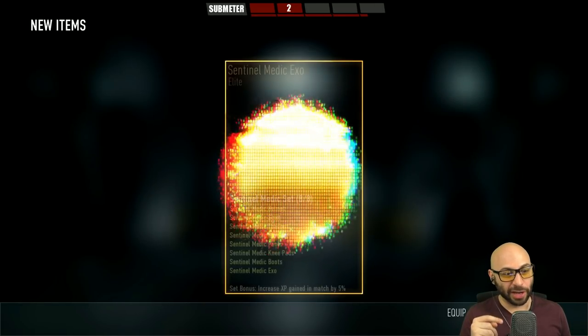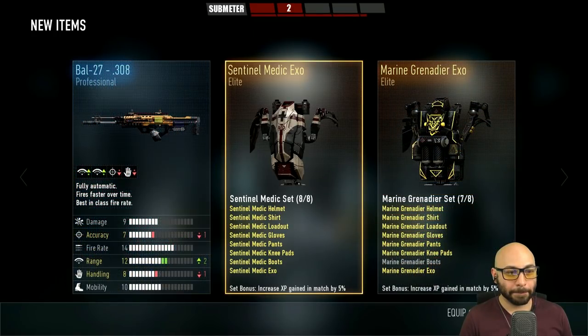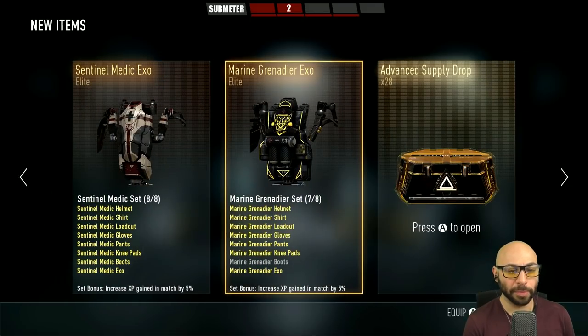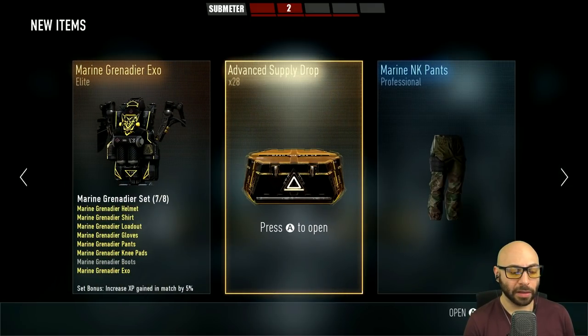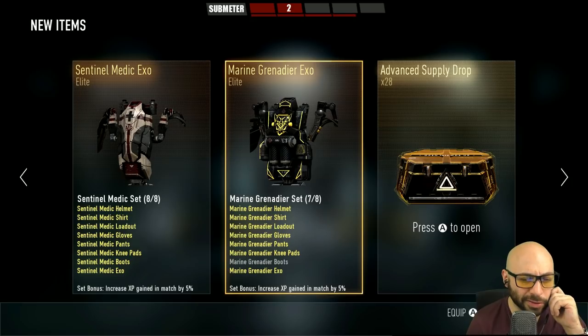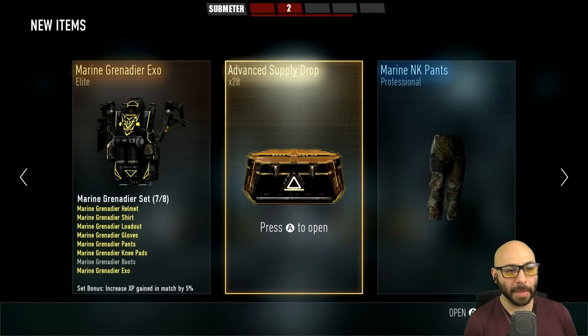No close-up this time — I read your comments. Medic Exo, Grenadier Exo. I like that Battle 27, I think it looks kind of cool — it reminds me of Borderlands colors. Any of you guys excited for Battleborn by the way? Battleborn looks really cool, I like the characters and I'm excited to see what other stuff — wait, I'm missing a Grenadier Exo. Grenadier set item, Marine Grenadier Boots. Let's keep an eye out for that. Number 28.